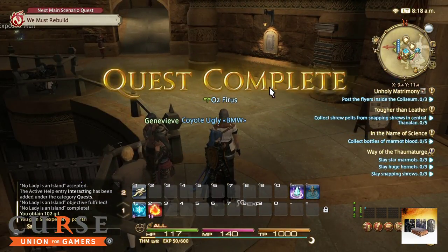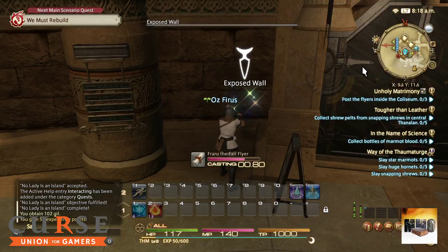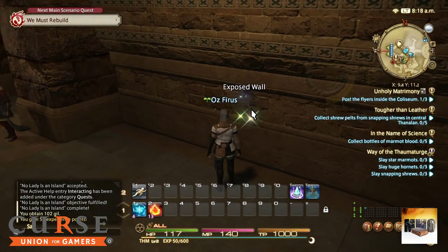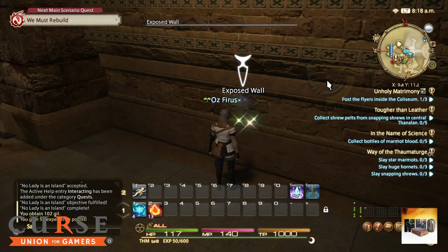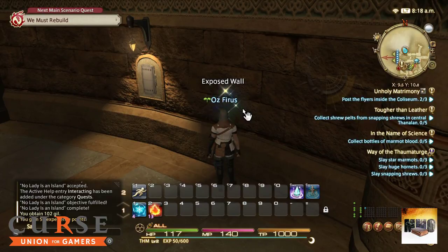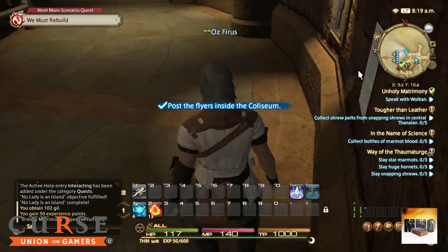Quest completed! Now here we have some exposed wall, and what you need to do is just right-click on it and use these posters - there are three of them. One goes in there, the other one comes in here. This quest is quite easy as well - the only thing you need to do is find where to use them, and it's very obvious on the walls where you have to go. There's the third one - that's going to be the last one. This quest is called Holy Matrimony.